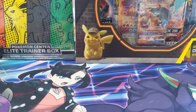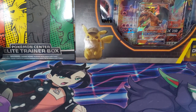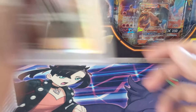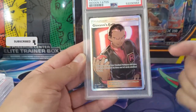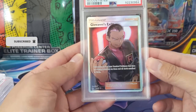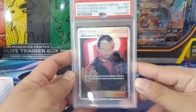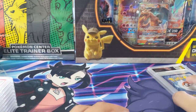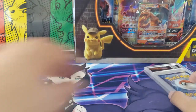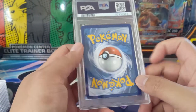Putting those aside, let's keep going. We got Giovanni, the other full art in the regular set. It's not bad, but definitely nowhere near as nice as Jesse and James. We did get the 10 for him as well — two of them. I would grade more Jesse and James just because the artwork is that good. Giovanni, I'm probably good on.